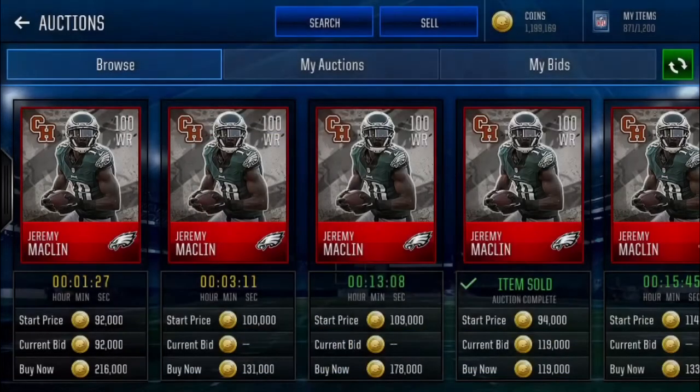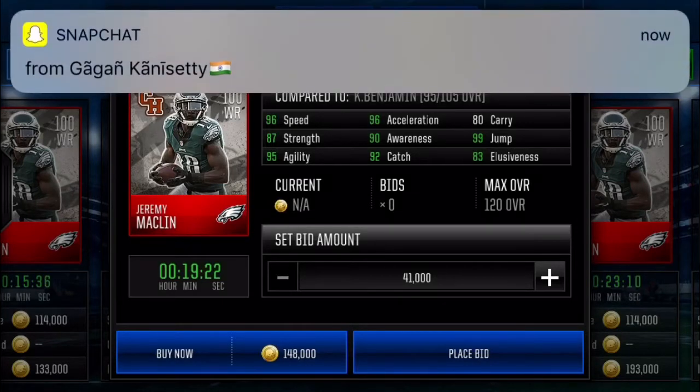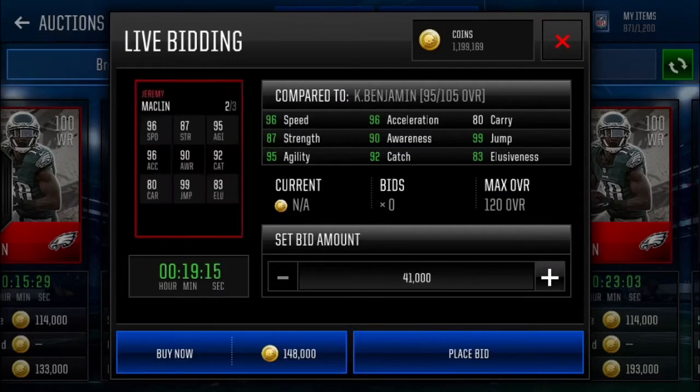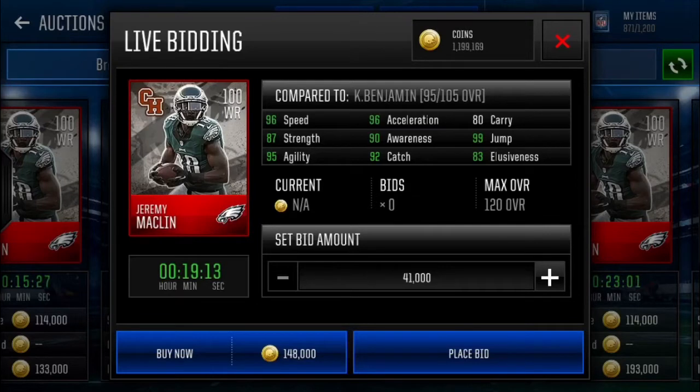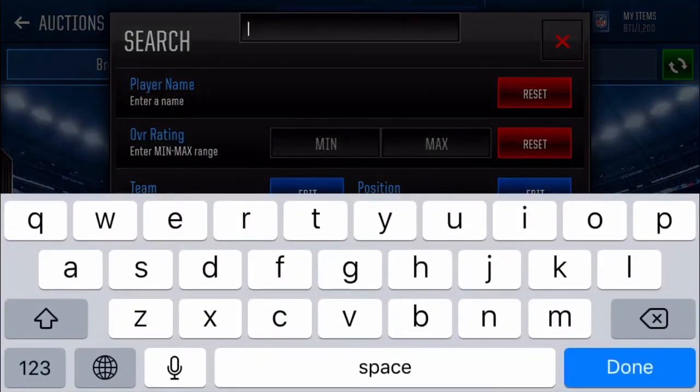Very well-rounded stats in general — none of them are outstanding except for elusiveness, and that's what you want. You want players that have really balanced stats. You don't want a player with a couple stats super high and a couple super low, because then you can't hit the maximum potential when you level them up. Jeremy Macklin has good speed, awareness, catching, decent carry, good elusiveness, and he's strong for a really fast wide receiver. Definitely keep an eye out for Jeremy Macklin.